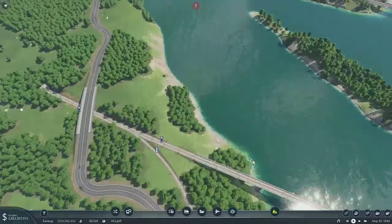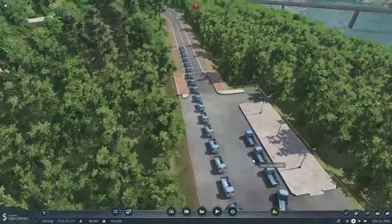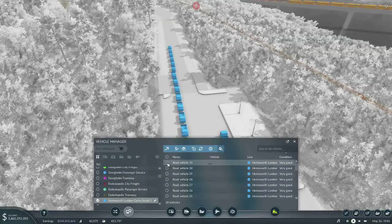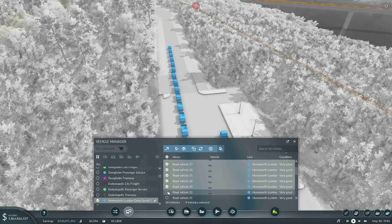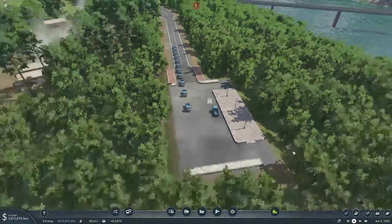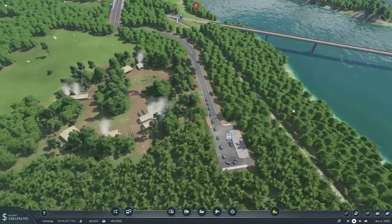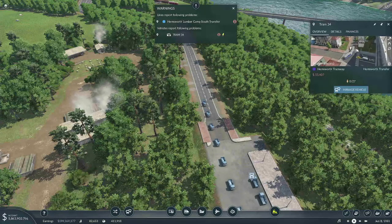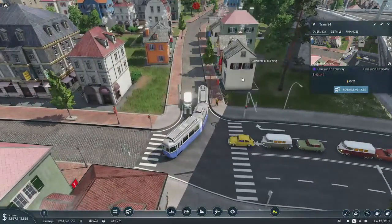Oh, our trucks are apparently doing too good — we have a ton of them lined up waiting for wood. We couldn't even empty this thing with the trams, wow. We'll sell off 10 trucks and see how that does. Why are we only shipping half of it though? Oh, maybe we lost some of our production with all this construction. Now who's upset about something?